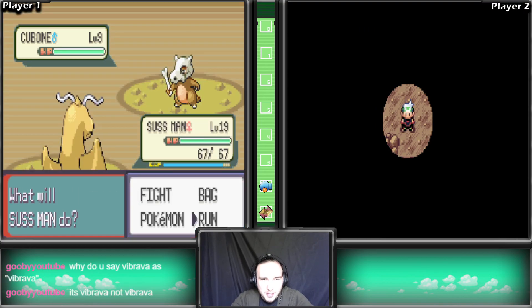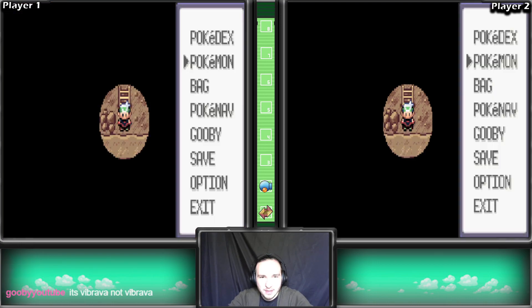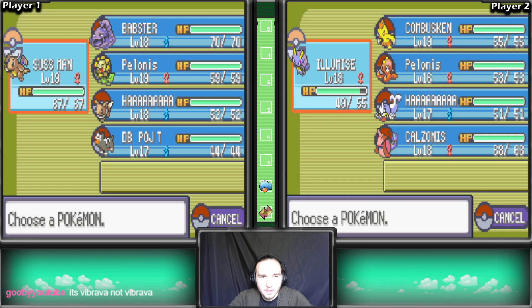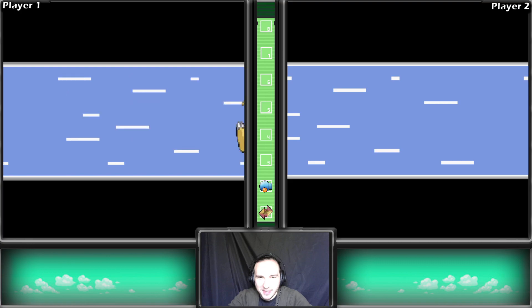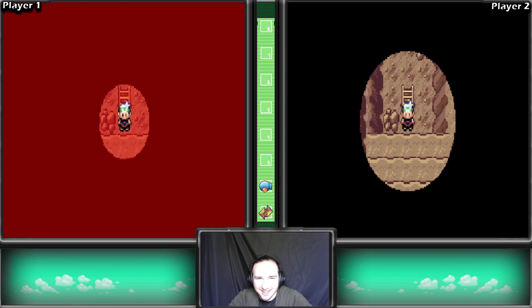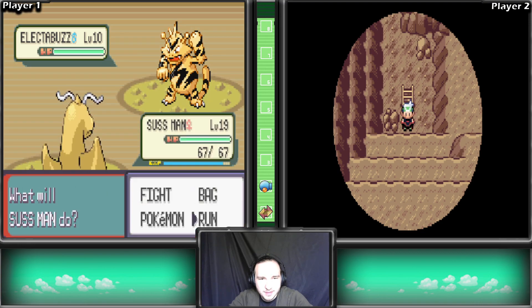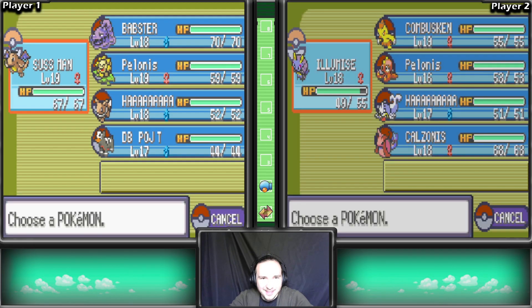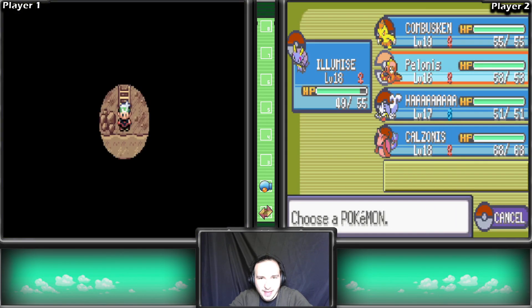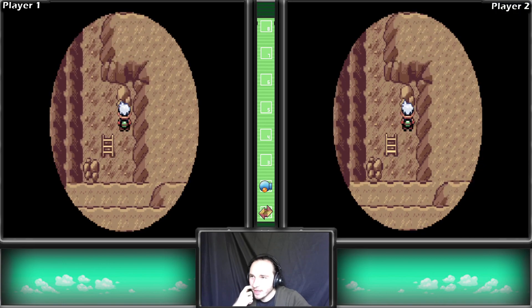Sussman, get away from that Cubone - he's diseased! Alright sweet. We used Flash with Sweet Scent. Alright cool, but that's not what we wanted. And Polonis used Flash. Alright sweet, now we're making our way through the cave - we'll find Mr. Steve, the boy.